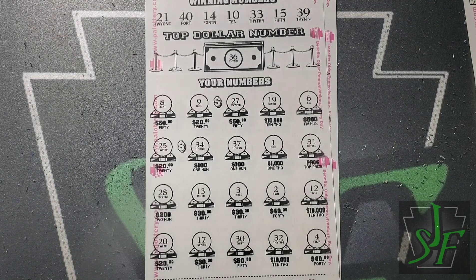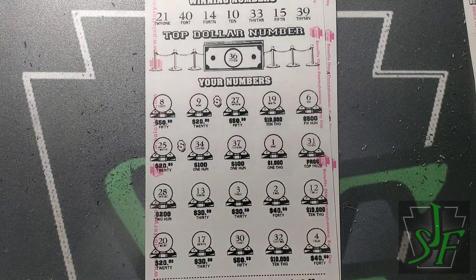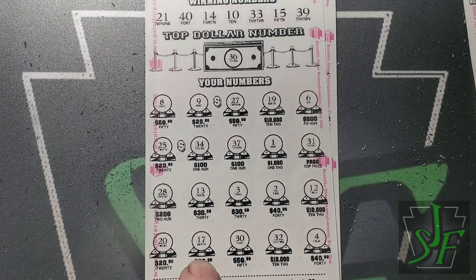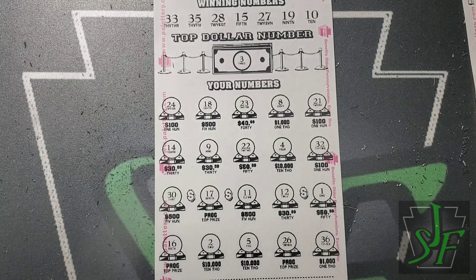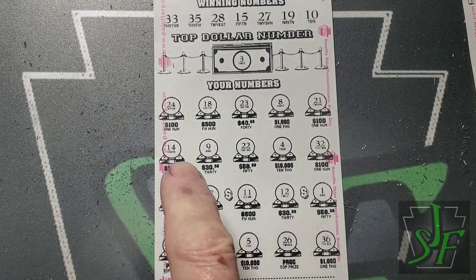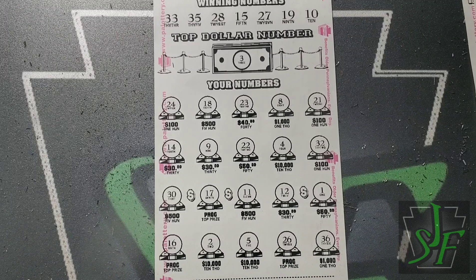Numbers 10, 14, 15 — no match. Then 21, 33, 39, 40 — no match either. Looks like a loser on that side. Last chance: no $5 signs, it's 50 bucks. No number 3 and 10, 15 or 19 — 18, 14, 11, bunch of one-offs — no winners there.